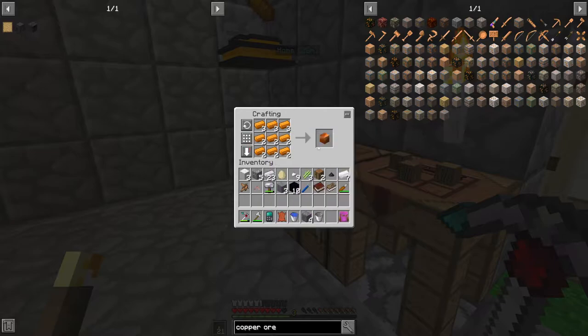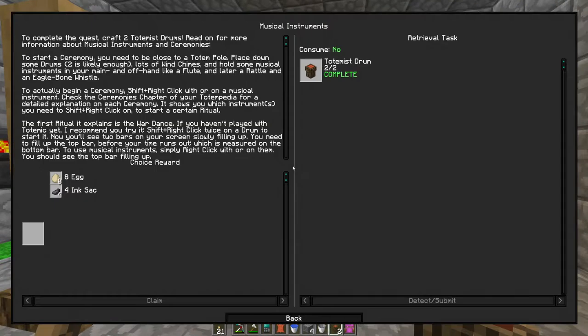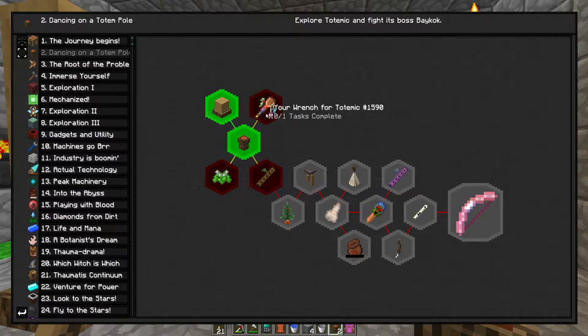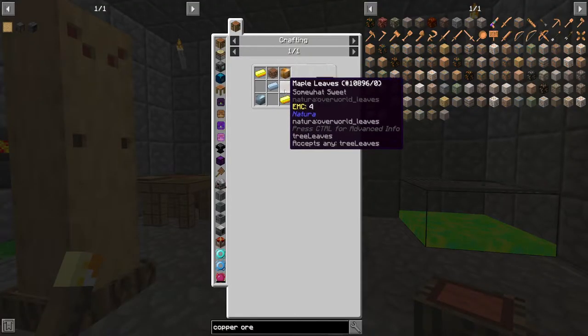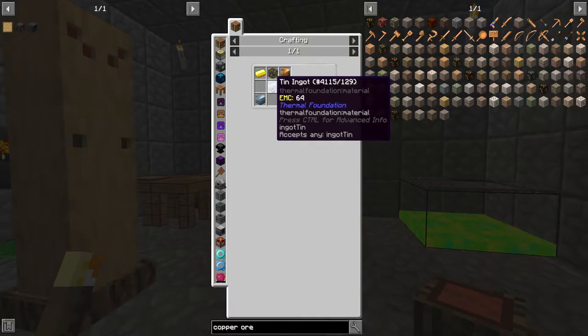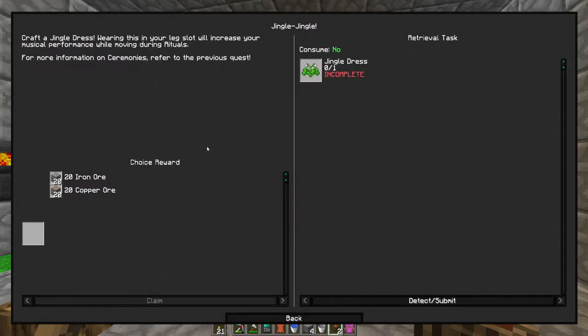Come back over here, plug that in there - and bada boom! That gives us egg or ink sacs - we'll go ink sacs. Craft a totemic staff - this tool can be used to right-click on totems and totem bases to display information about effects and ongoing rituals. More importantly, this tool can be used to stop a ceremony by left-clicking a totem base. More copper, more leaves, and tin. The jingle dress - wearing this in your leg slot will increase your musical performance while doing rituals while moving.